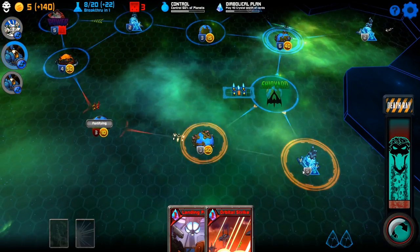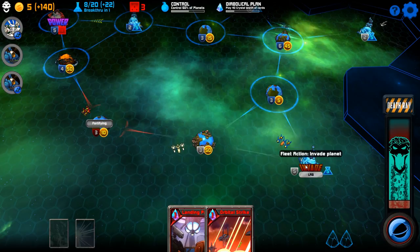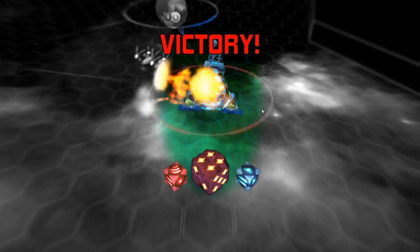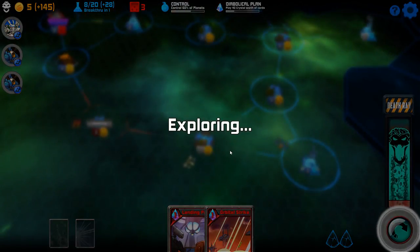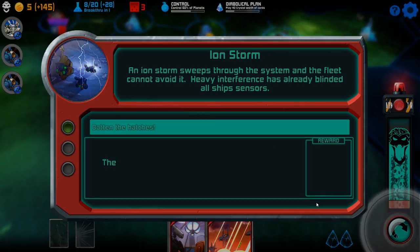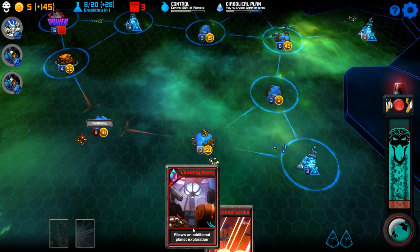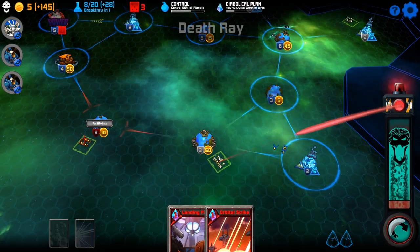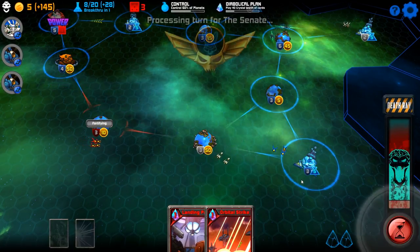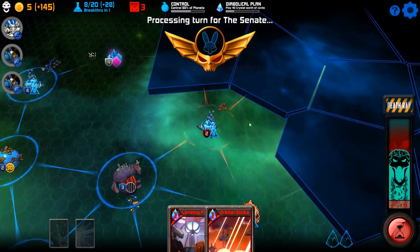How are you guys doing down here? There's this lab — let's go for this lab. These guys are fortifying, and mainly I wanted to go for this lab because we get the extra invasion die. Ion storm — cannot avoid it, batten hatches. And we lose two ships. Ooh, that hurt. Well, at least we got a death ray. And we took out his good ships too. Yeah, these guys are fortifying — we're gonna have to deal with that soon, but later.